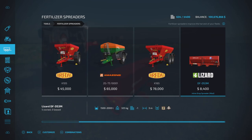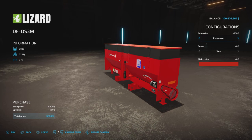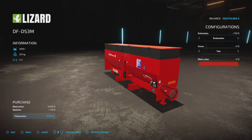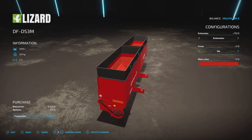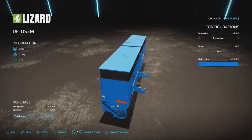It costs $8,400. It holds 1,500 to 2,000 liters, weighs 325 kilograms, and has a three-meter spread of lime and fertilizer. There's an extension available that gives it an extra 500 liters for $750, and you can have it with or without a cover at no extra charge.